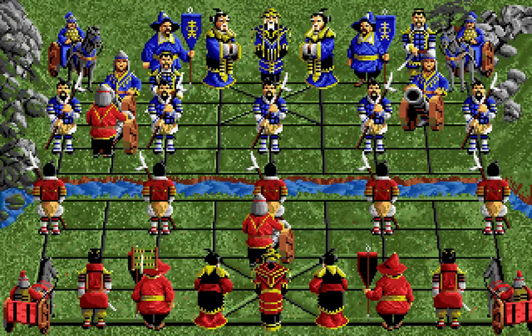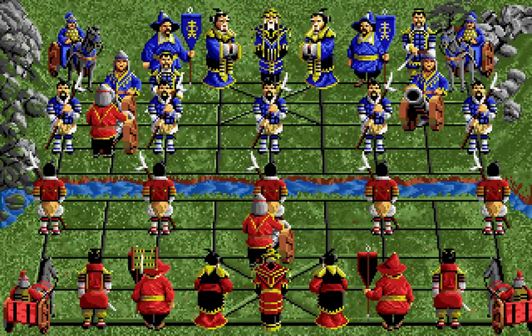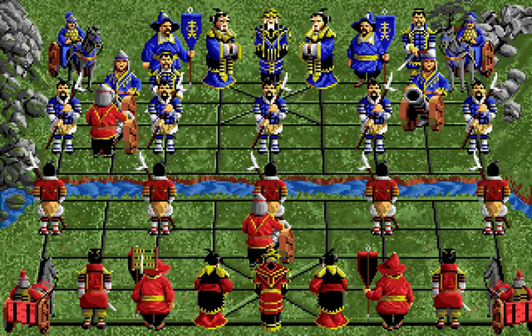The soldiers — those five guys in the front — are effectively the same as pawns in standard chess. They move one space ahead at a time until they cross that river in the center of the board, then they gain the ability to move left and right as well as straight ahead. They don't promote when they reach the end of the board, and they capture the same way that they move. In fact, every piece captures the same way it moves, except the cannon.